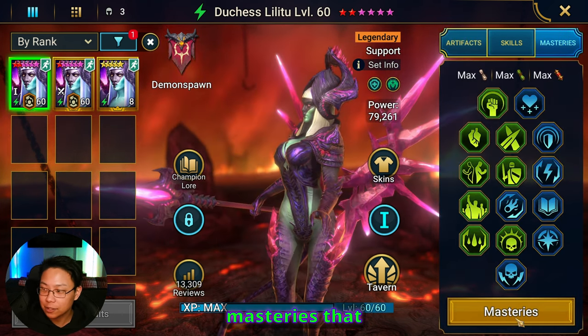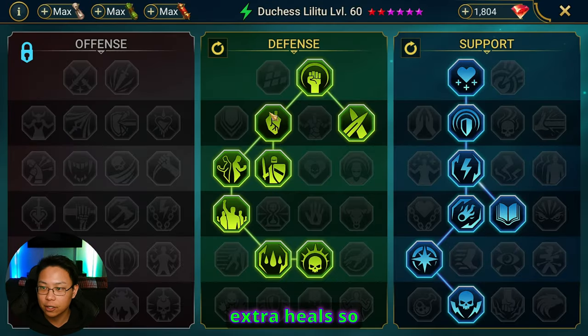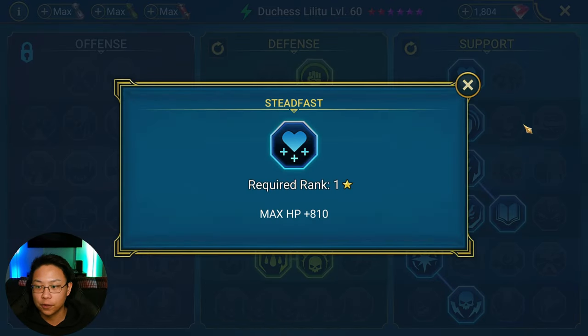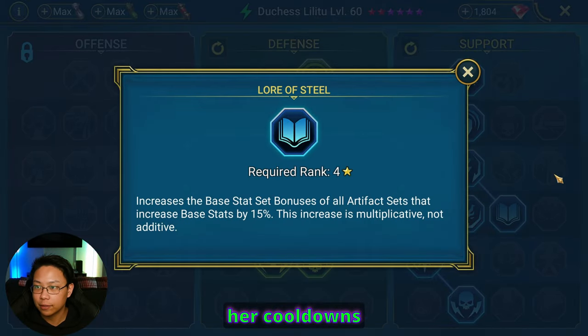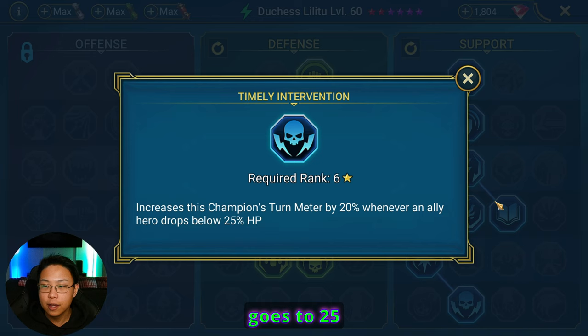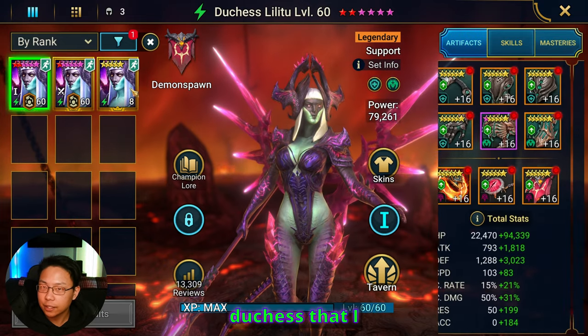For the Bolster Duchess masteries, we're taking damage mitigation, extra resistance, and extra heals. Shadow Heal helps Duchess heal even more. Increase Resistance to your entire team is nice since she places a lot of buffs. Cycle of Revenge gives a chance to increase turn meter. In support, we take extra HP to increase the shield size by 5%. Cycle of Magic gives a chance to reset cooldowns, Lasting Gifts extends buffs she places, and Timely Interventions boosts her turn meter whenever an ally drops to 25% HP so she can revive sooner.